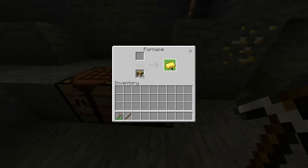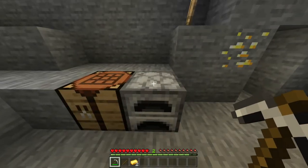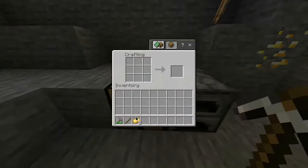Once it's finished it will give you two golden ingots. You want to take those out of the furnace and then head over to your crafting table, where you'll now start to make the sword.